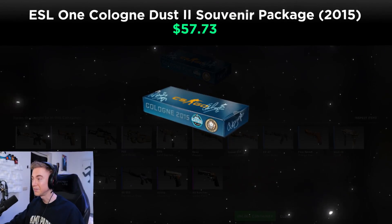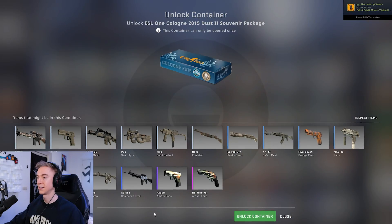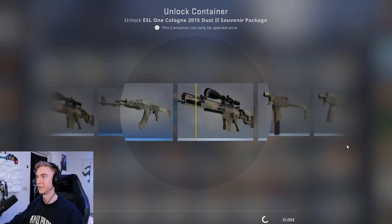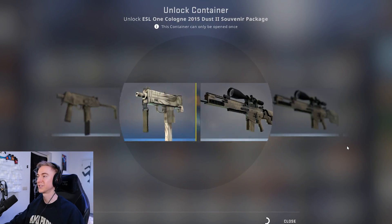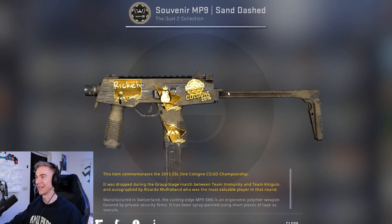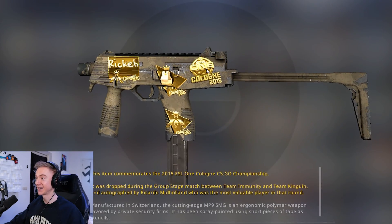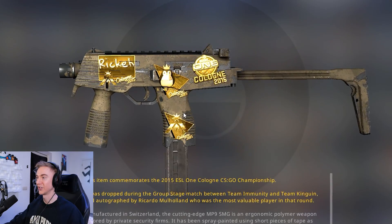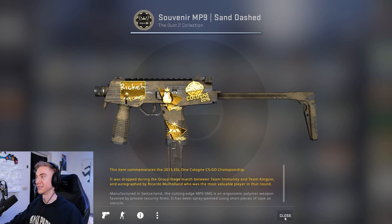Next up we have the Cologne 2015 Major — once again a Dust 2 package. We just got the Damascus Steel. Maybe a nice P2000 Amber Fade would be cool — I just don't really like the R8. That is real, real bad. However, most of those stickers actually fit with this skin quite a lot, despite it looking in pretty bad condition. Actually not too bad as a play skin.